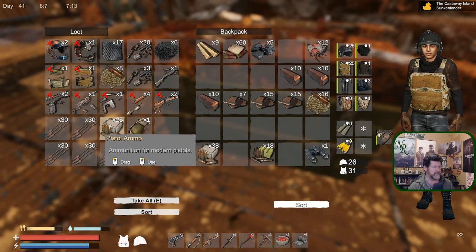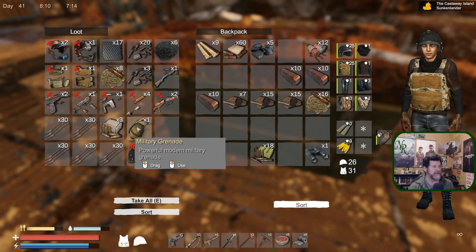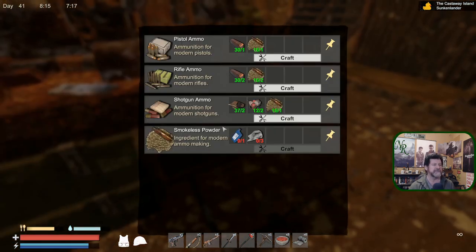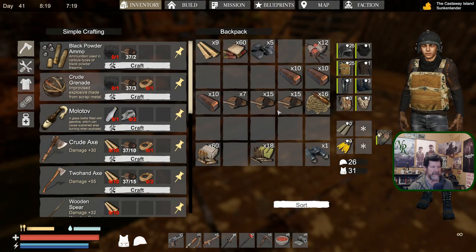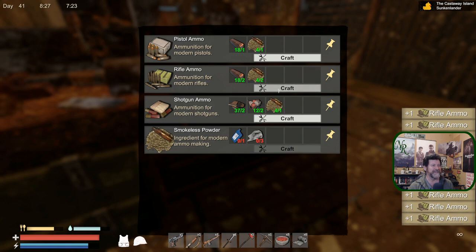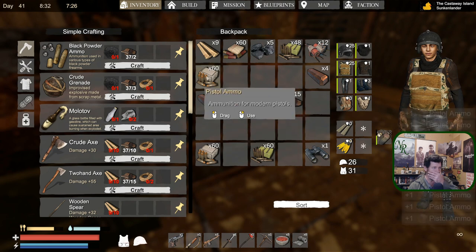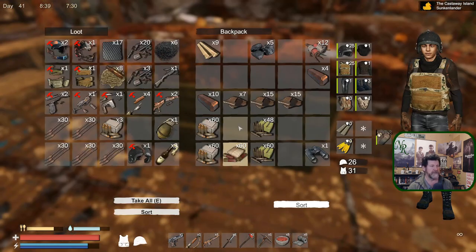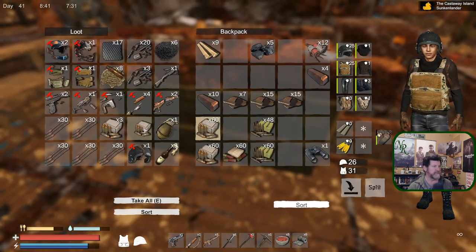We can't make grenades yet, but we can make the other ones, so we should probably make a stack of those too — that takes black powder. Eighteen of those and 60 of those is not very much in this game. Let's go for something like that, and everything else would be in pistol ammo. That gives us another 60, almost 60 of those. That'll get us by for a while.